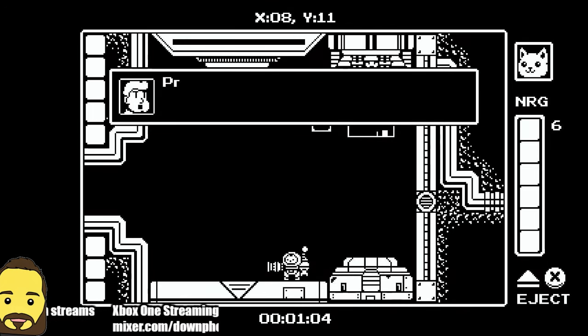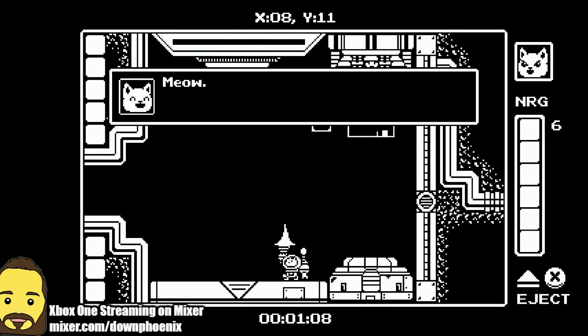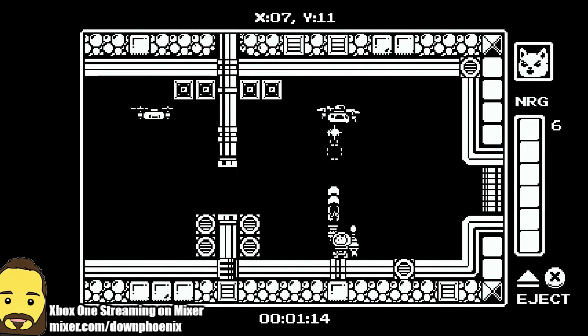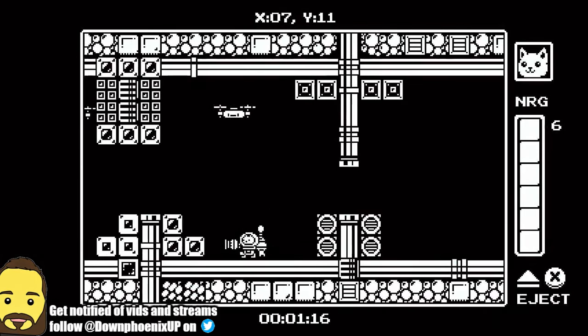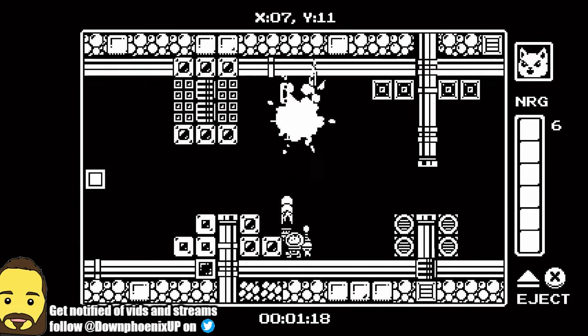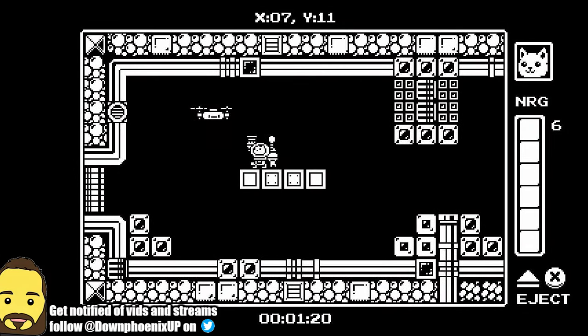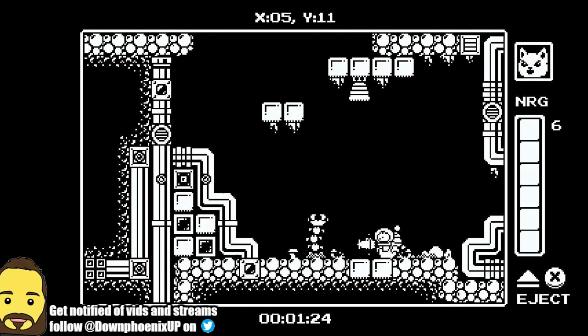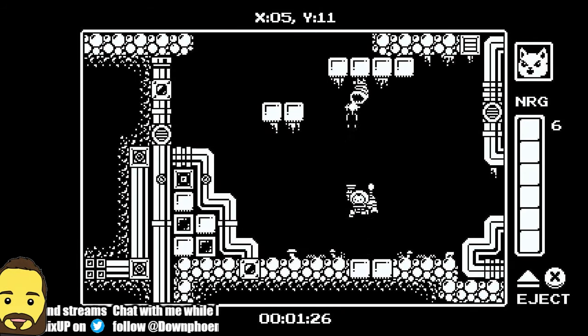It gives our cat a nice little mech suit that we can use and shoot things up. This game does have mechanics where you sometimes will escape your mech suit, but most of the time you're playing inside the mech suit — hence the term Gato Roboto, because it's a cat in a robotic suit. Creative name.